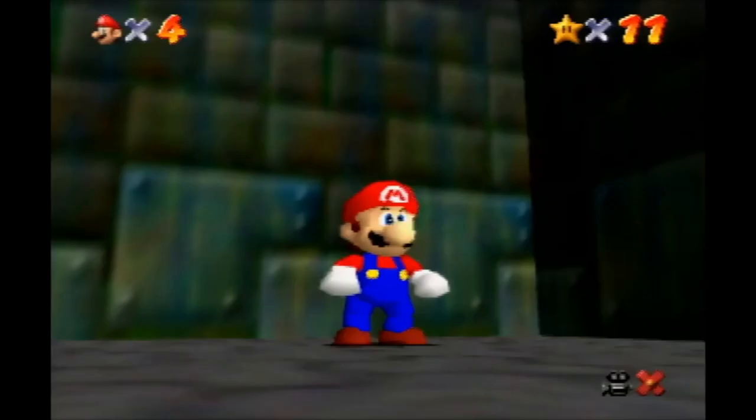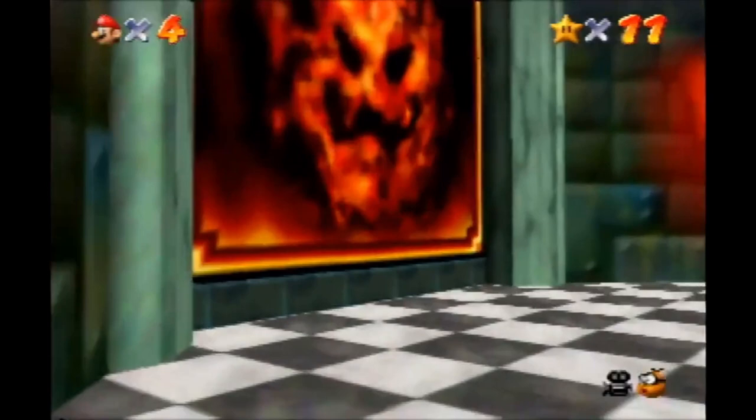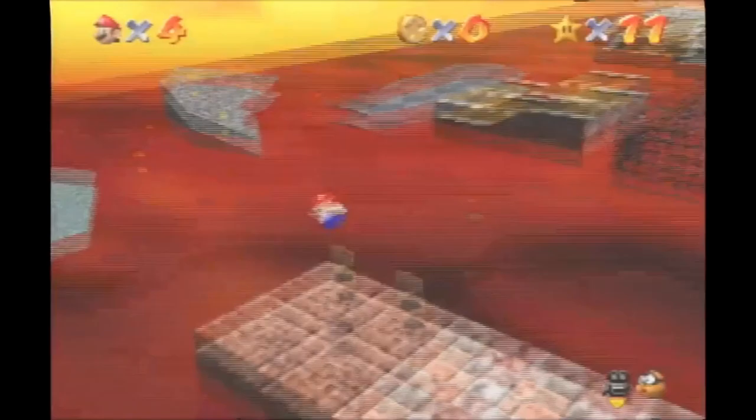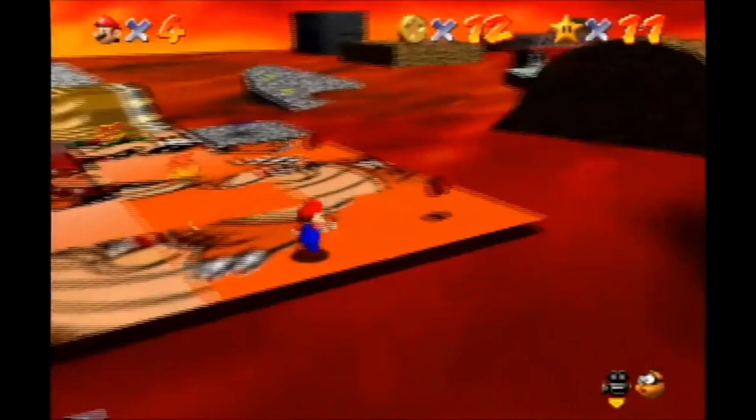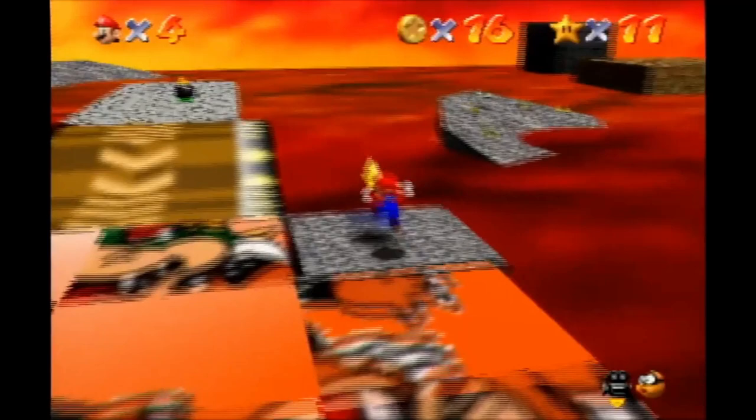We're gonna grab one star here in Lethal Lava Land. I'm using the beginner strat here to collect the red coins, which I usually land around 16 seconds. There we go, 1620. Not the fastest, but that was good for me.